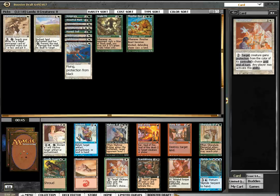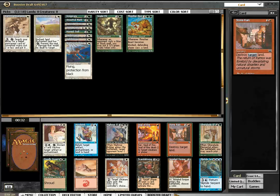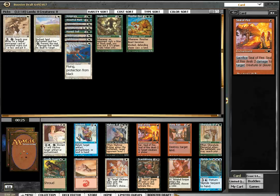Scandal Monger, Wish Monger. Wish Monger should be able to break creature stalls, but this is Silver Glade Elemental and I think he is much better. Deadly Insect is really good when the opponent doesn't have creatures, but in draft he will.